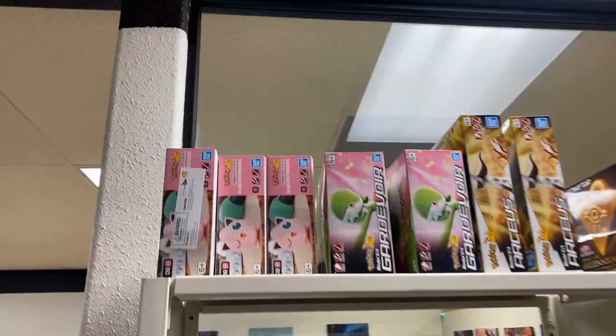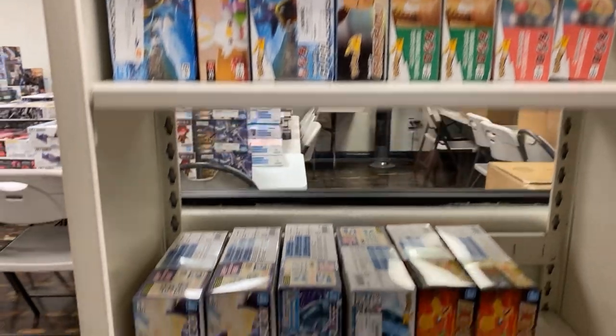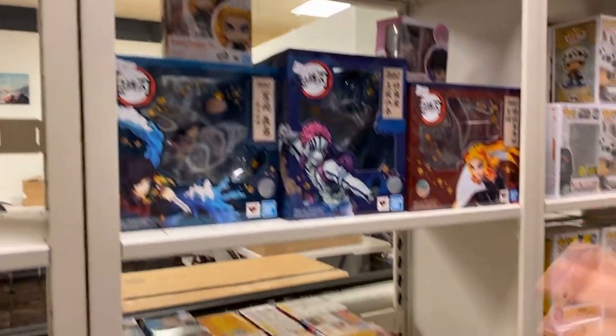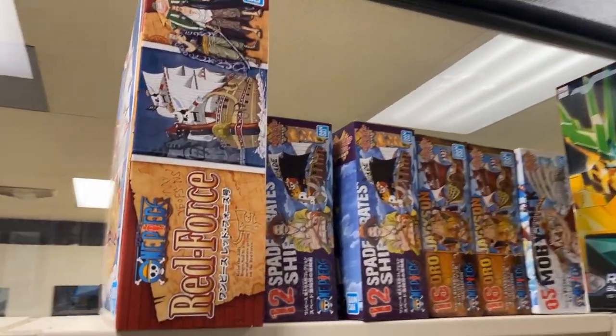On this side we got the Pokémon section — different kinds of Pokémon, different poses of Pikachu. We got two left of Digimons — we used to have a couple more. A Yu-Gi-Oh section — we used to have the Blue-Eyes White Dragon but they are gone. Demon Slayer — Season 3 is actually really good. Then some more Dragon Ball figures, then One Piece ships.